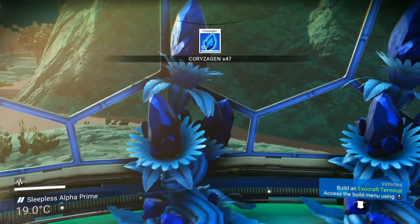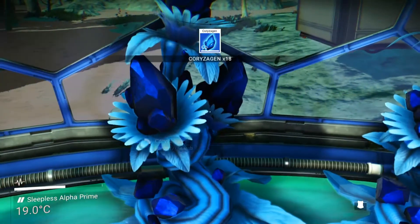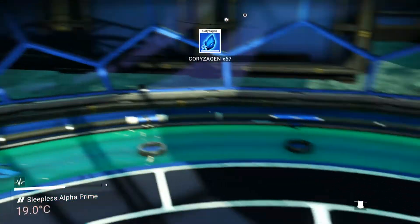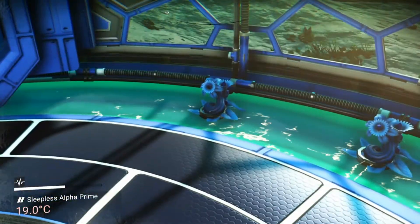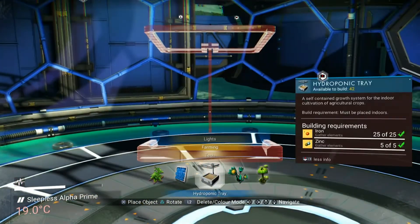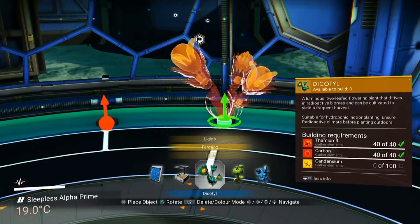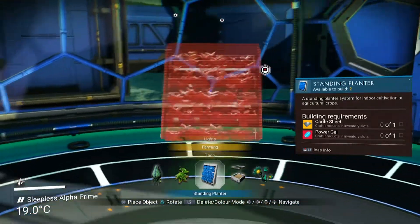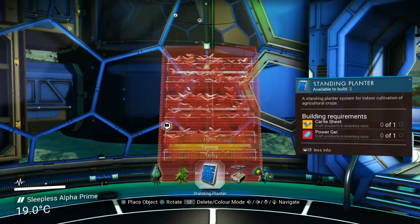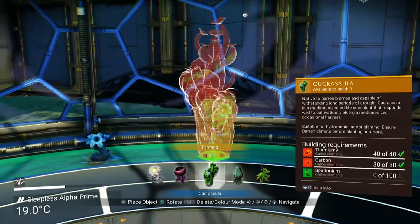Let's go ahead and harvest this stuff and we're going to replant in the few areas that we didn't have any more chryzogen left to plant. There are a couple vacant spots right there. It was actually asked in the comments of the last episode if you could double up and put a hydroponic tray in here to do multiples. I experimented with it — I can build this one at least, but it doesn't snap. There's no snapping point like when you have a plant. The same with the standing planter — there's no way to put that in there. Interestingly it says available to build two, but I don't have any of that in my inventory, so I'm not sure where it's getting two from.